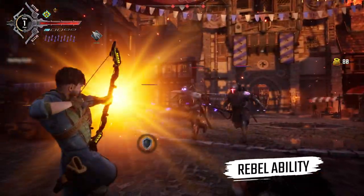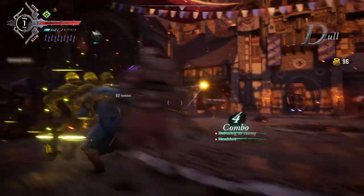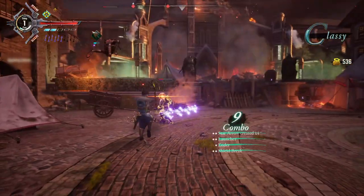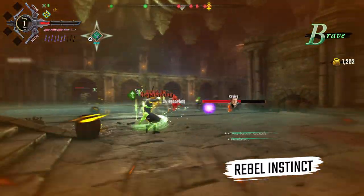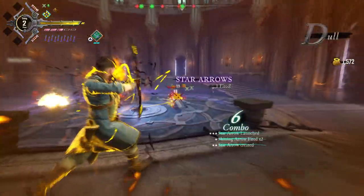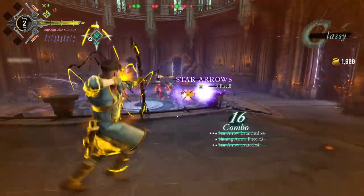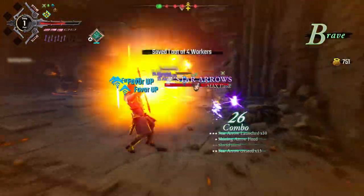With his rebel ability, Robin can trigger instant special moves that are a powerful means to get him or his allies out of trouble. But sometimes it won't be enough to overcome the most powerful enemies. This is where Rebel Instinct comes into play and unlocks Robin's full potential for a limited time — from having star arrows spawning each time you hit, to getting special arrows that can bounce off terrain and enemies, making all the difference in challenging fights.